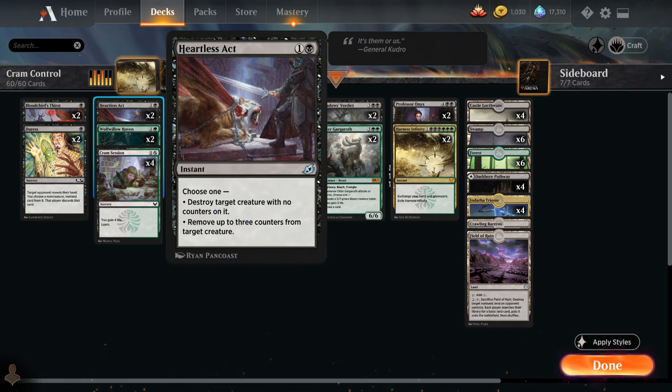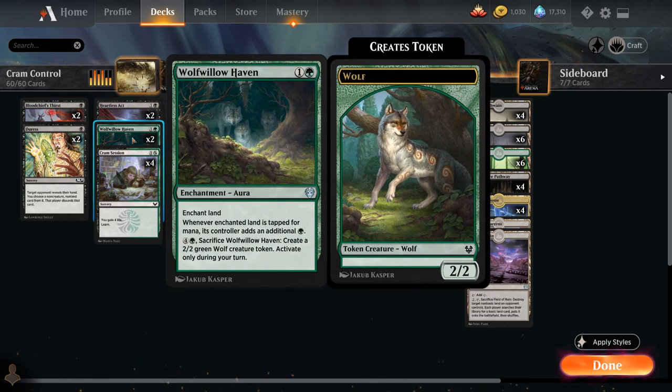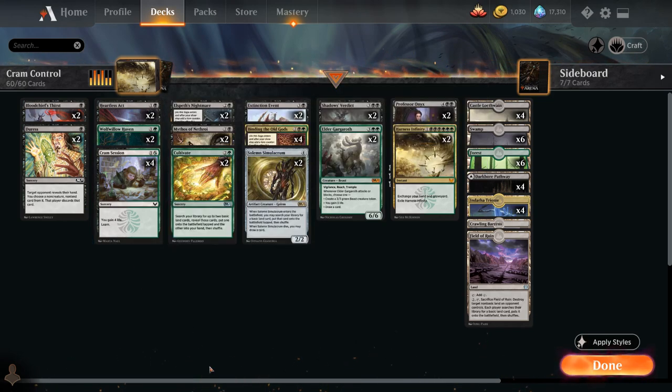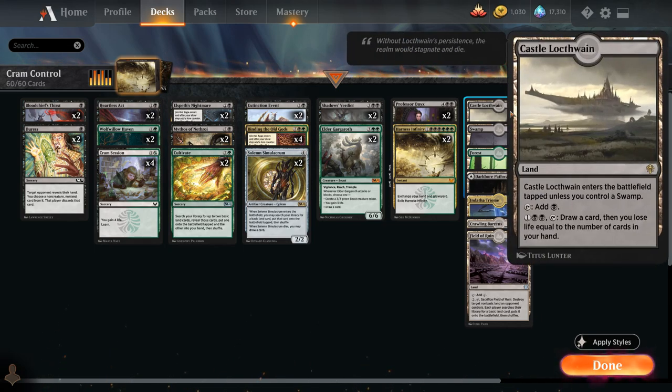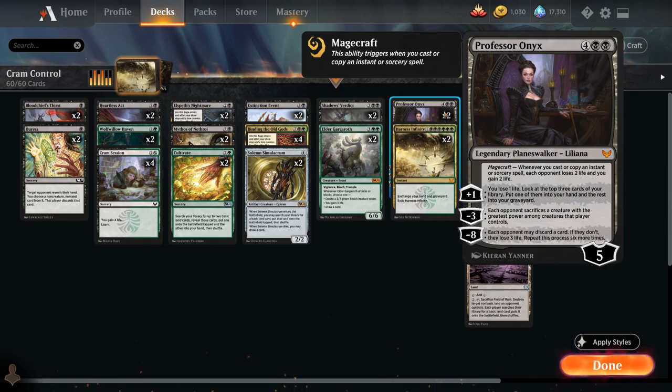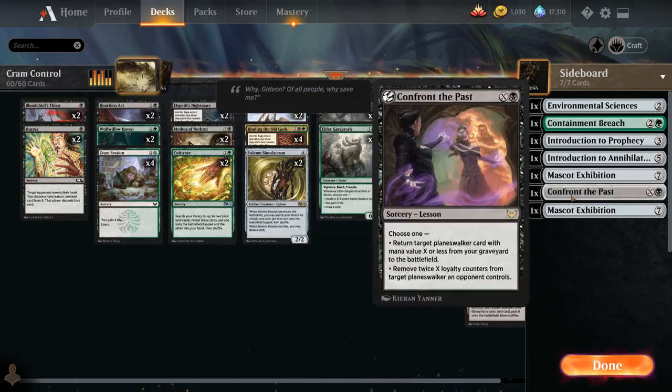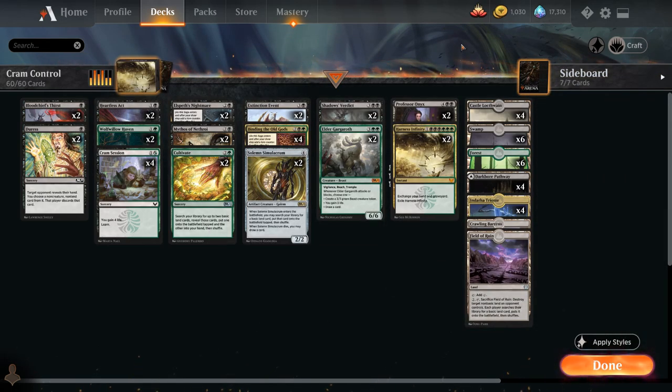At two mana we have two copies of Heartless Act as spot removal, two copies of Wilt which can help us ramp and can be sacrificed to make a wolf and later returned with Infinity, and a full playset of Crime Session. The life gain is useful against aggro decks to stay alive, and we have some life loss built into our mana base with Castle Locthwain, so more life means more card draw — also good with Professor Onyx. All the lessons give us alternative win conditions and more cards to put in the graveyard to eventually get back with Harness Infinity.